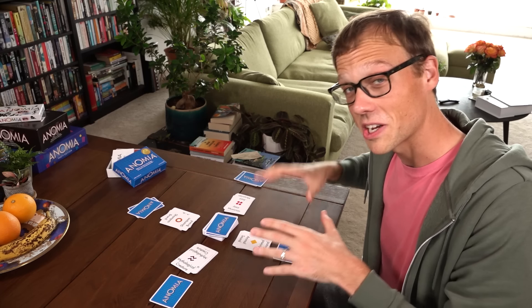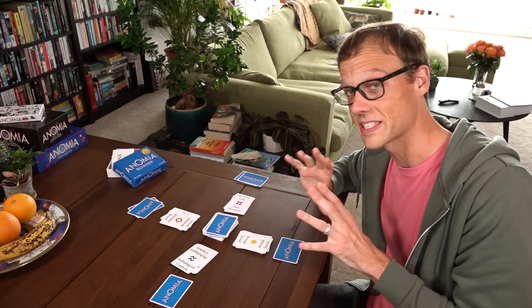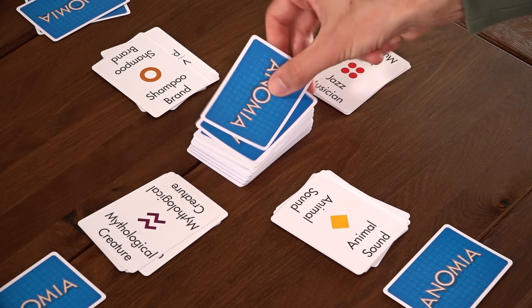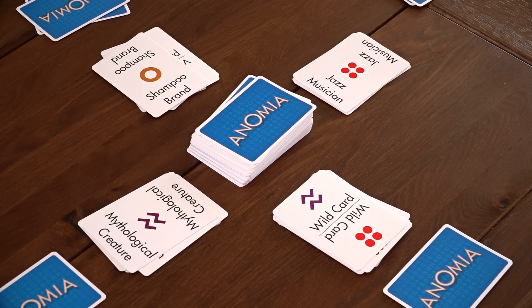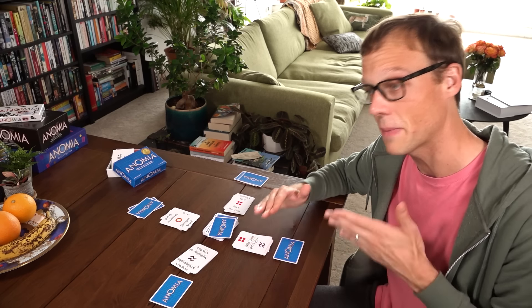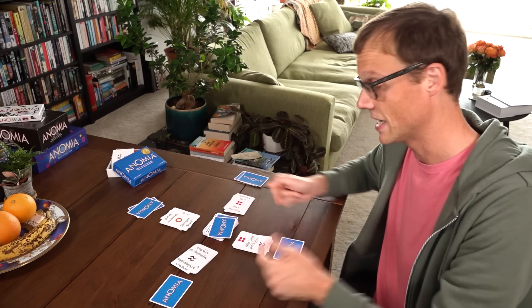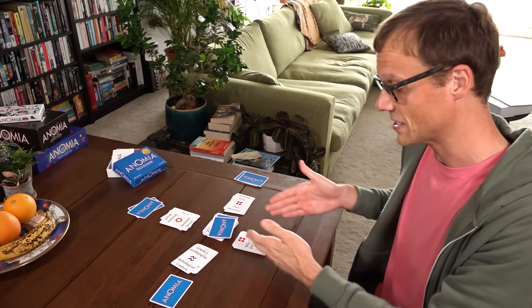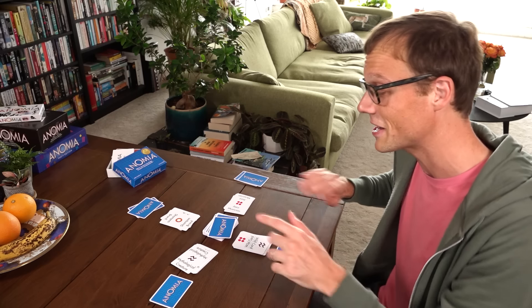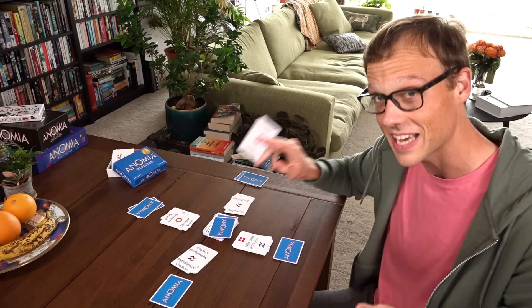On top of this rock-solid foundation, Anomia just has a couple of extra twists to keep it from getting samey. The first is wild cards, which have two symbols but don't have a word. So when you draw a wild card, you are twice as likely to match until you cover that card up with something else. But if you do match, you both have to say what's on the other person's card. There are also multi-person face-offs — I've got a wild card that matches two people, there's gonna be a lot of yelling, a lot of cards being claimed.